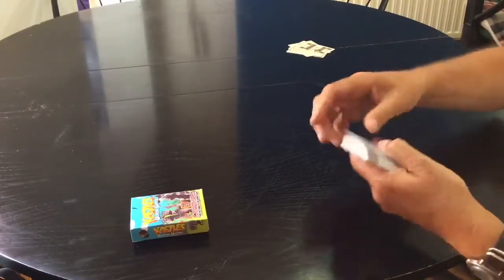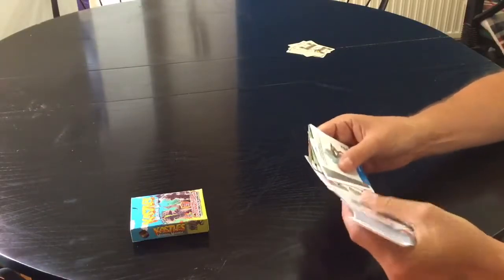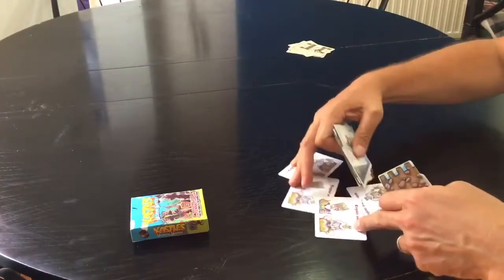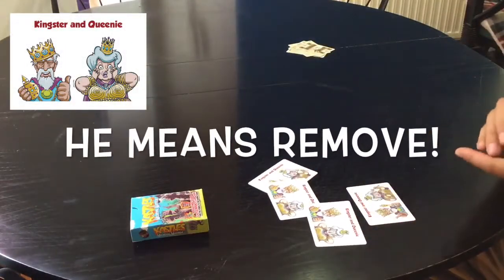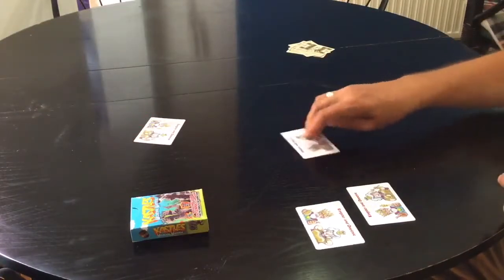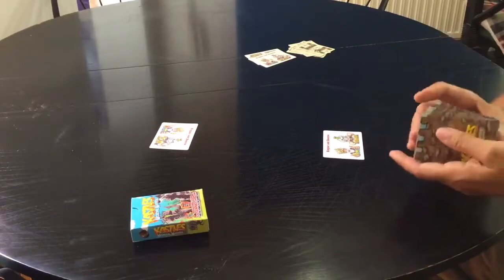The first thing to do is to pop through the pack and take out the four King and Queen white cards. You see these ones here. You give each player one of those — they have to protect these. This is a two-player example so I'm going to do just a two-player example play here.